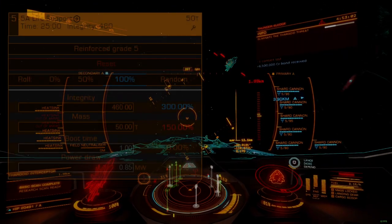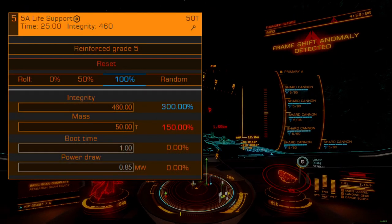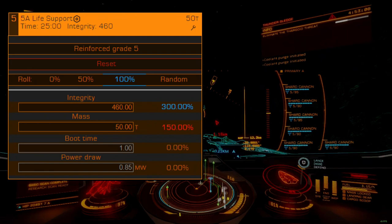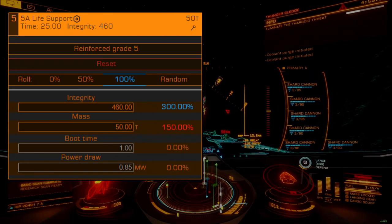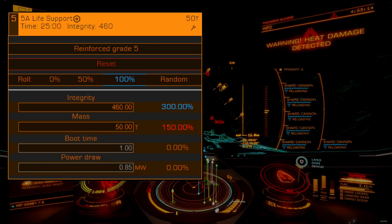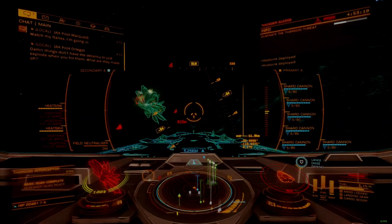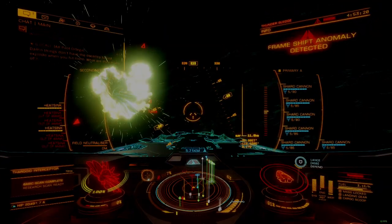Our 5A life support is reinforced. I've opted for A-rated here because this core module does not follow the usual rule when it comes to module rating — the A-rated variant actually has more integrity than the B-rated one, in addition to having more emergency air. Our weapons package will draw a lot of power from the reactor but won't load up the power distributor much.